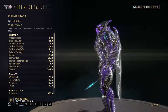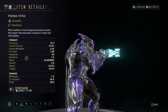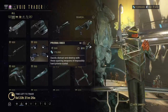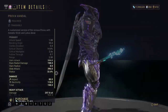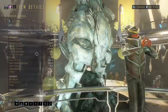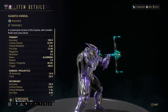The Day of the Dead skins — yes, I do like them, though I don't have them. Then here's the Prisma Tetra. Prova Vandal — nice little weapon, but I don't really use that. I have seen people use the Quanta Vandal.